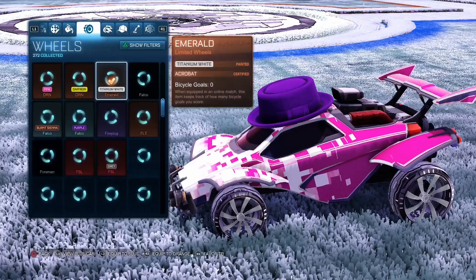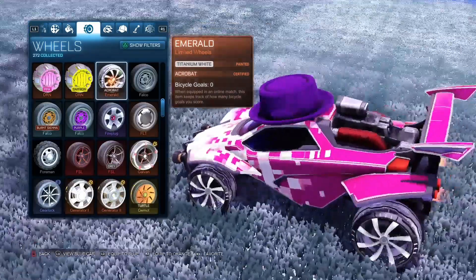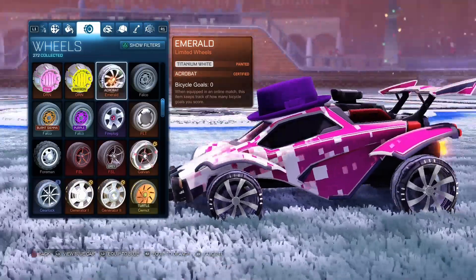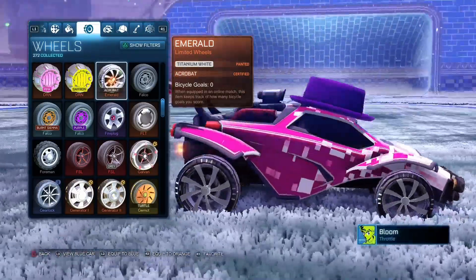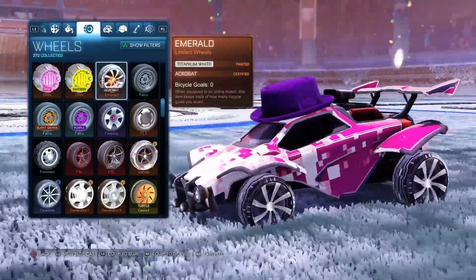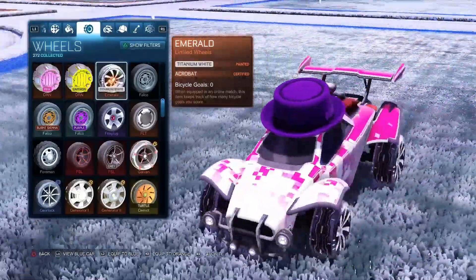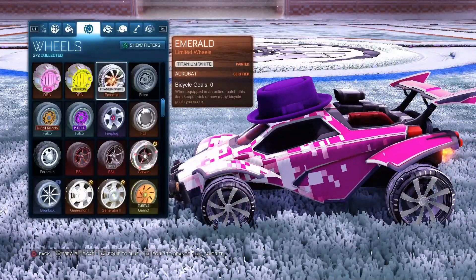They're called the Emeralds, and they're Titanium White. Immediately I was like, wow, these look sick, and I've never seen anybody have them. So I went online and checked how much they were worth, and it was after the credit update, so I didn't exactly know how many keys it was worth. These wheels are worth $200 — $200 after the Blueprint update. You don't get these wheels out of crates or anything; you get these out of a non-crate drop. That's how I got them.